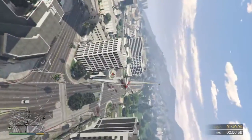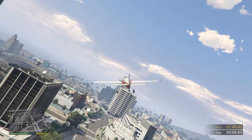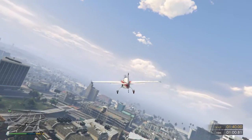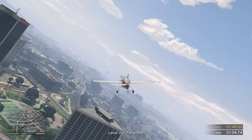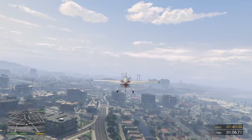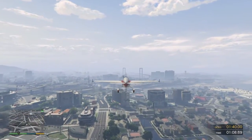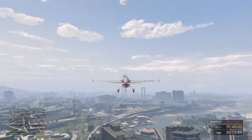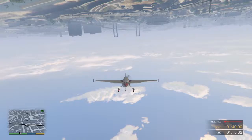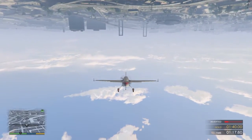Very nice — are you getting dizzy in there yet? Go ahead and level out the plane again. Now let's see how you do upside down. On my word, roll over the plane and hold it steady. Okay, roll the plane upside down and hold it upside down for several seconds.